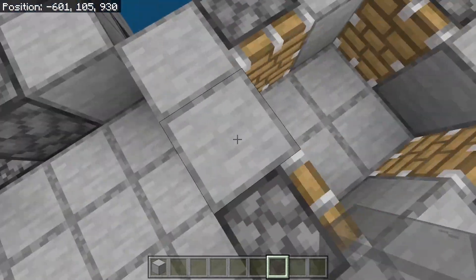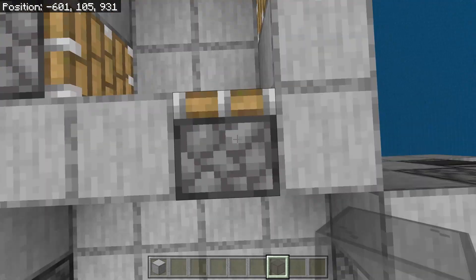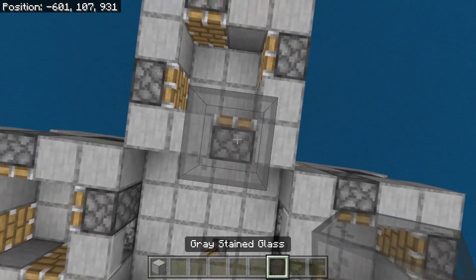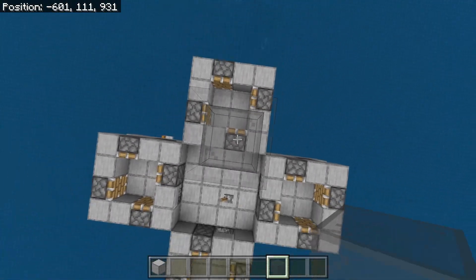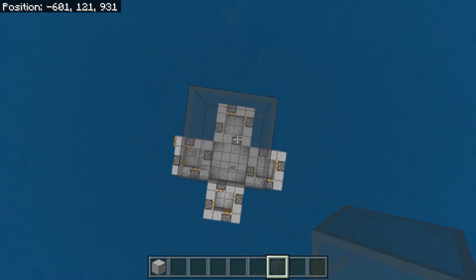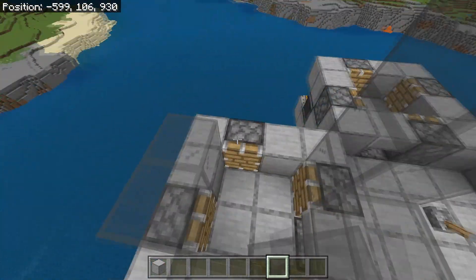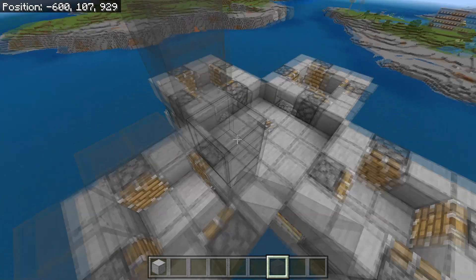The next step is to grab your glass and head on top of these circles. On top of this piston, build 18 glass blocks upwards. Then do the same on all 8 blocks right here — so just build 18 up on all of these.